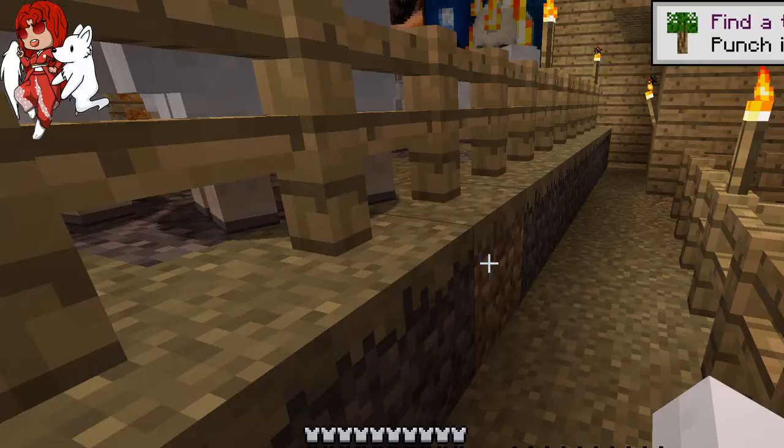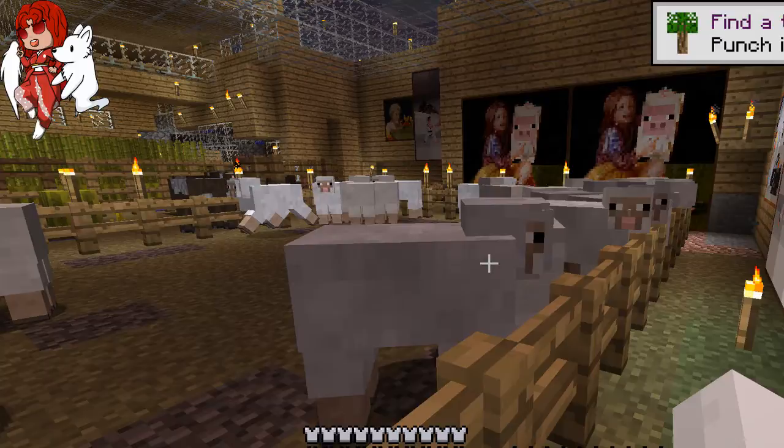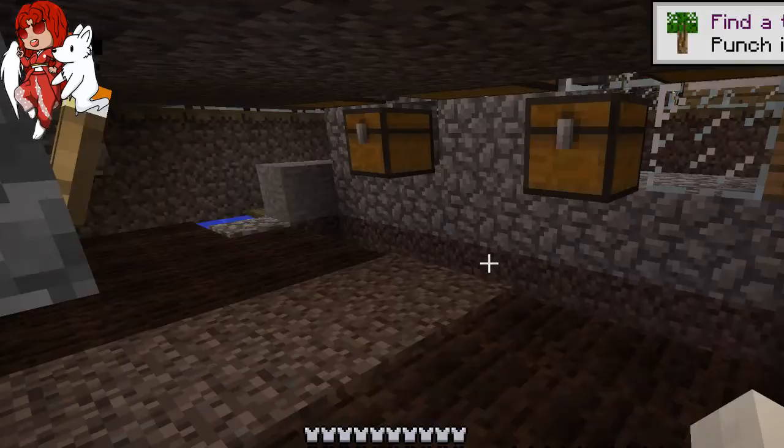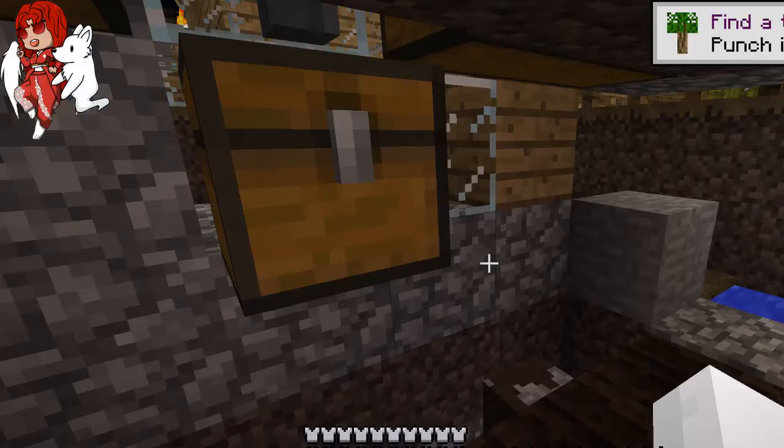I have my paintings on my walls. I need to fix this — I don't like this. I'll fix it later. This is my wheat farm. I made it so it's automatic. I'm hearing a cow over here — where is that cow? I'll find it. I put some treasure chests down here. When you open it, it drops down into the chest from these droppers.